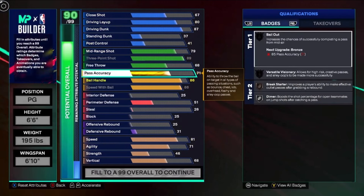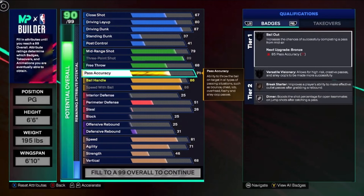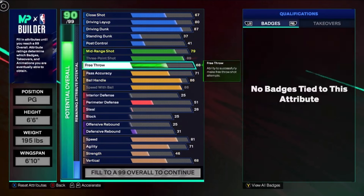Trust me, 71 pass accuracy is just fine in this game, so I would just go with that. But obviously if you want to go higher — maybe if you're playing like comp rec or comp pro-am — then maybe go higher on the pass accuracy and sacrifice one of the other attributes.